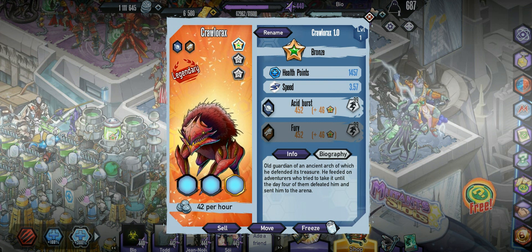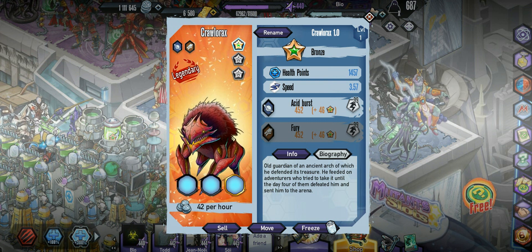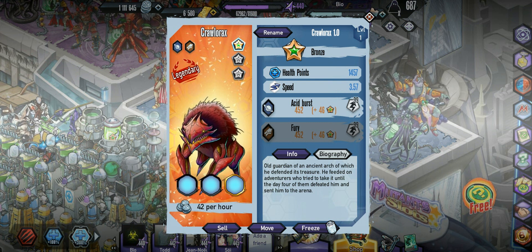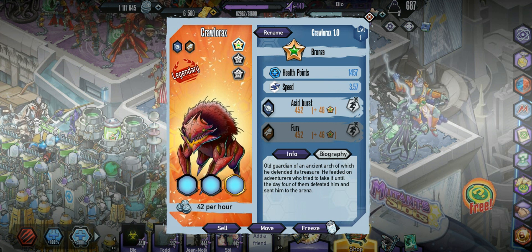What's going on guys? Bio here back with some Mutant Genetic Gladiators. So let's get into this today. We're going to be checking out Crawlax, one of the legendary mutants I did get out of the box. If you guys are wondering where I got him from, let's get into the bio.